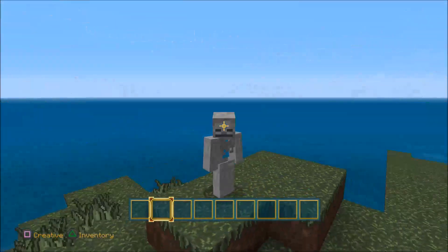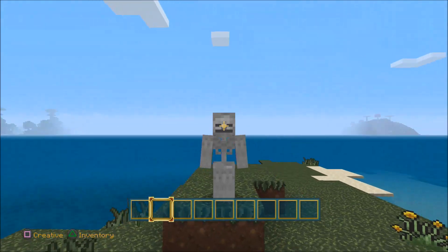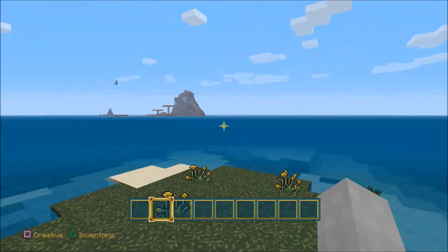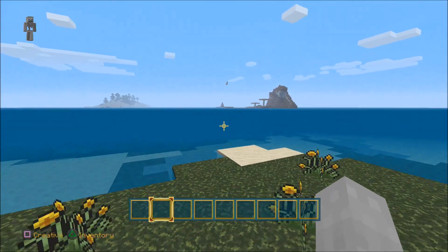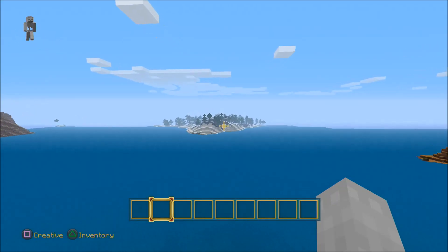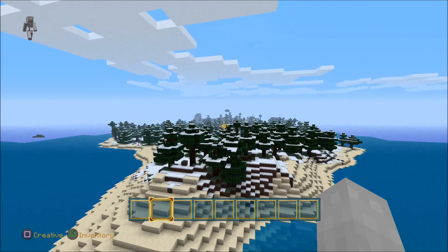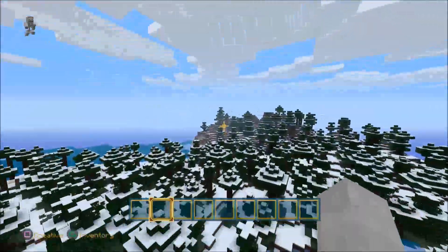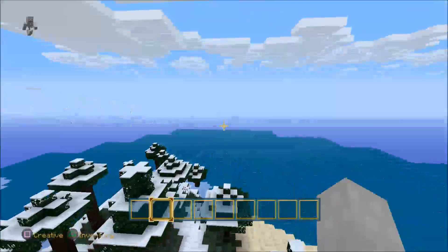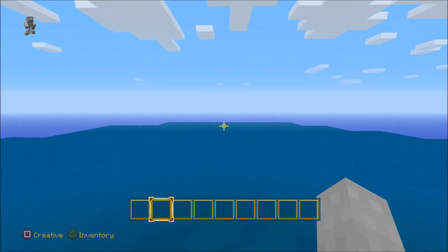This texture pack just makes me feel like I should be on top of a castle looking out over a kingdom — but instead I'm looking out into the ocean near a mushroom biome. This texture pack for the most part is really nice and we're just gonna fly over here so you guys can get a more in-depth look at it. It's one of those texture packs I see myself using. It has a nice vibe — it's kind of like the default but it isn't.